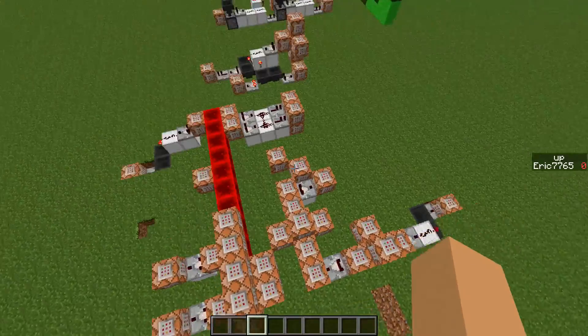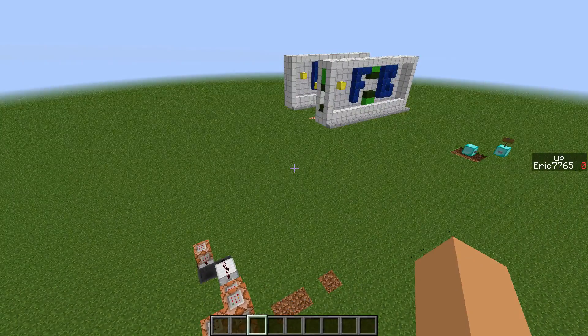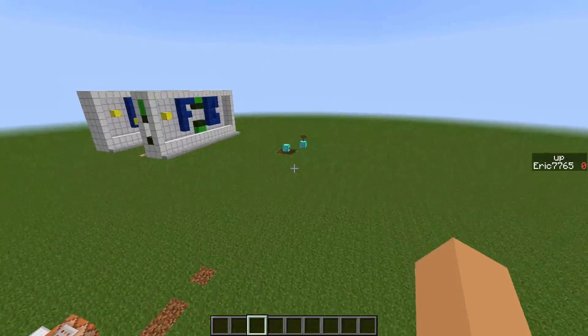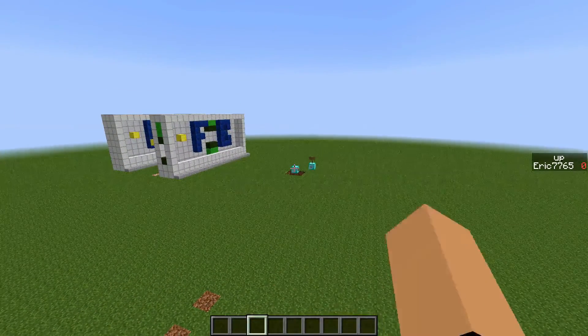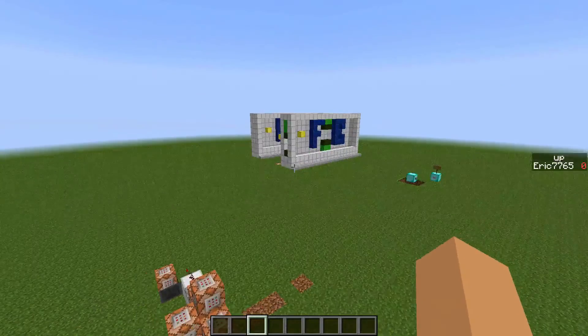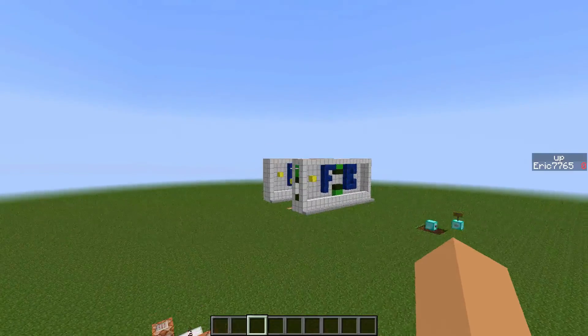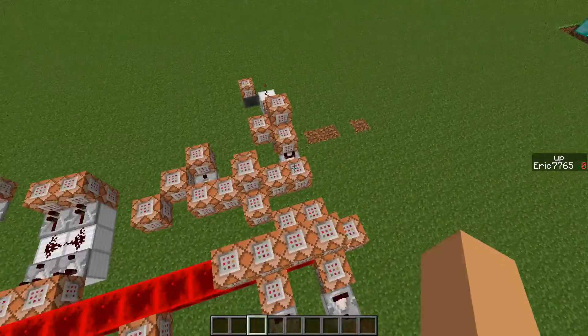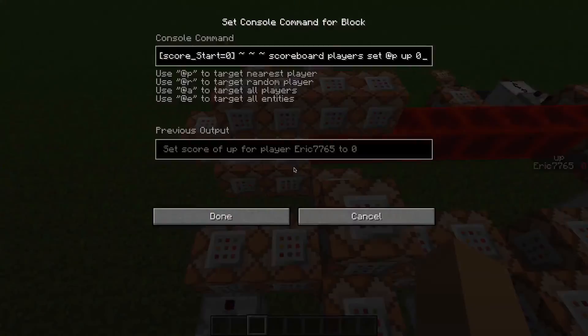So all of this is just making it so when you click the button, it teleports the chicken — which is actually falling sand riding a chicken. It teleports that up.